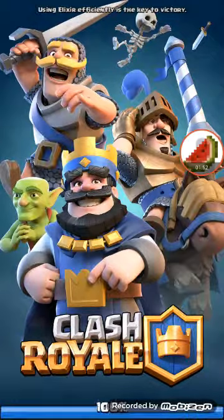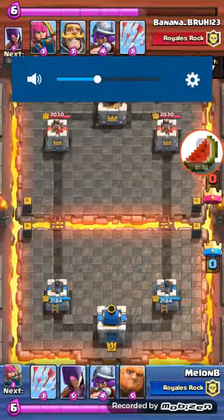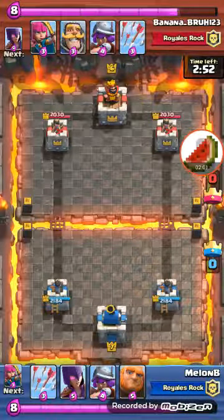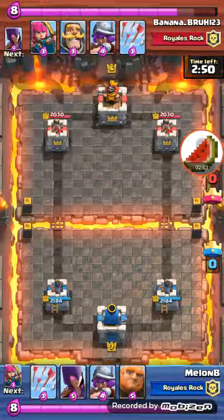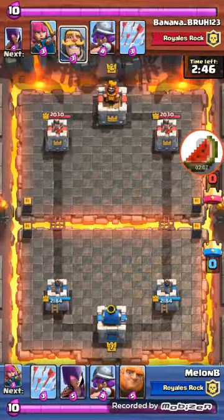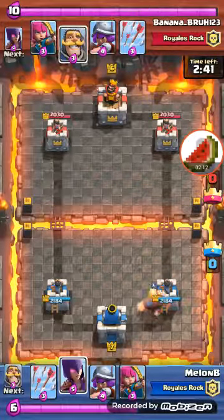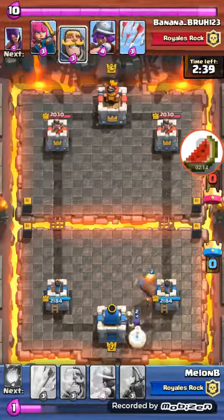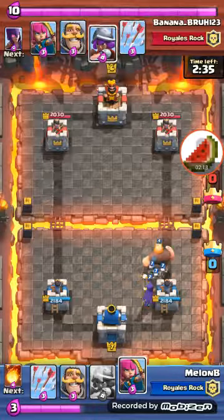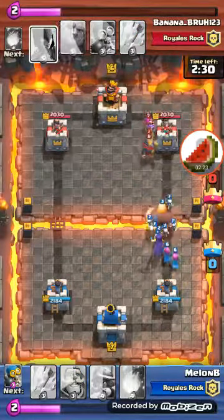Let's get right into it. Turn the volume down because it's so loud. I'm going to wait for 10 elixir. He's going to wait for 10. I drop the giant, I drop the witch behind it. He drops archers, I drop archers. He drops a musketeer and a knight.